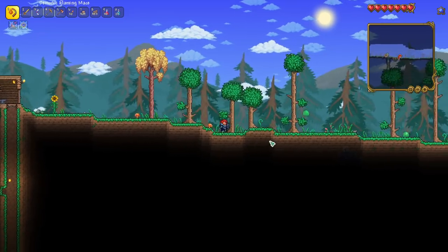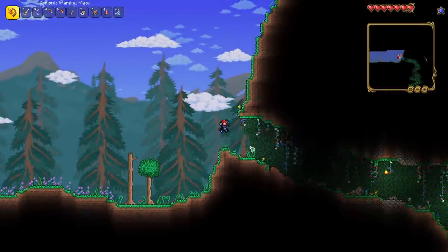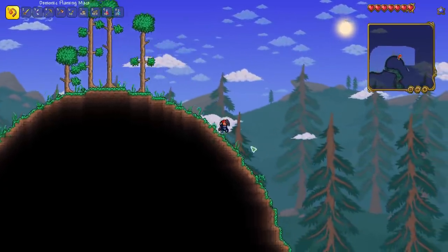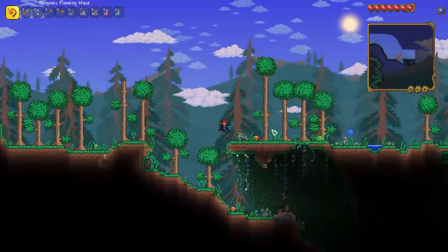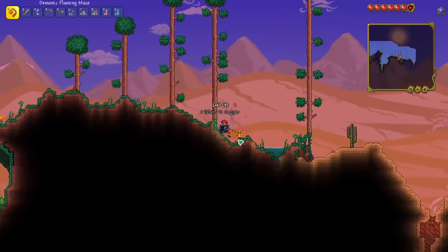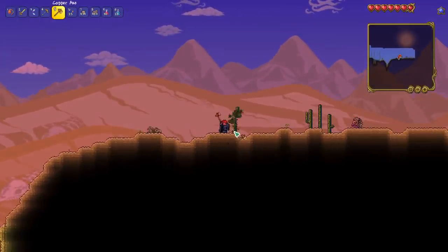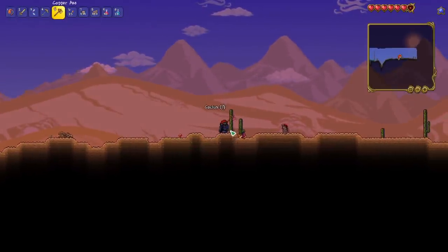Let's head over to the east side of our map and see what we can find. It's a bit surreal that we finished the first week after the 1.4 launch — it was the most busy week I've had in a couple of years. Now that we've done our first week of 1.4, I want to go to maybe daily uploads or five to six times a week, to give myself a little break — the double and triple uploads were insane. But it was a ton of fun and the channel grew so much. We've got a desert biome over here, and I think this is the entrance to the underground desert. Let's skip that for now and grab some cactus.